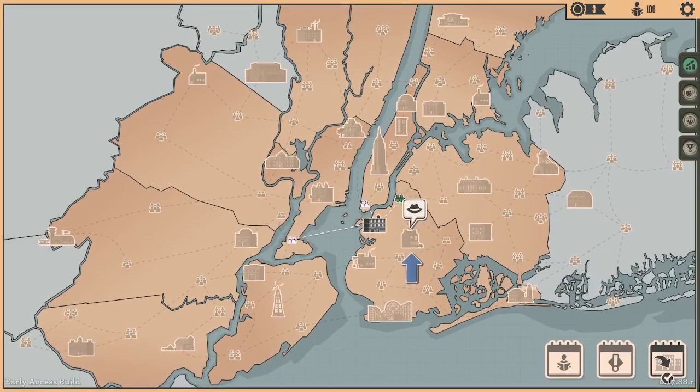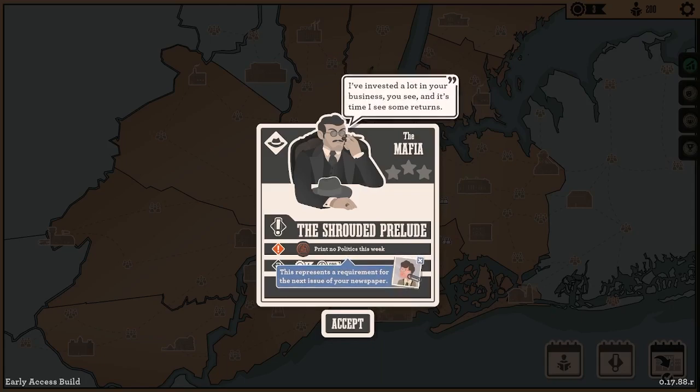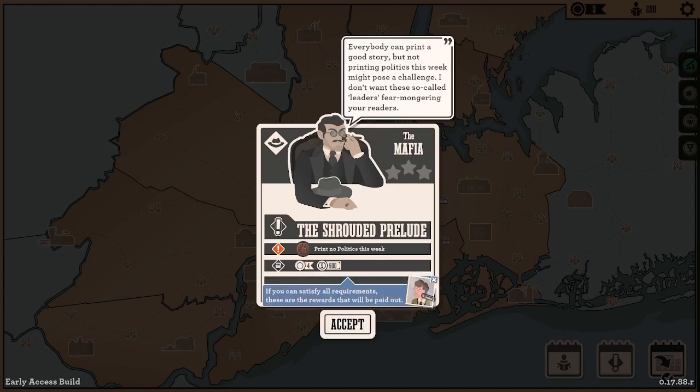So we unlocked the mafia hideout. Sounds like our uncle was in some nefarious stuff here. 'I knew your uncle very well and I'm saddened by his sudden disappearance — I wonder if you had anything to do with it. I hope nothing happened to my business associate.' The shrouded prelude — print no politics this week. This represents a requirement for the next issue of the paper. Everybody can print a good story, but printing politics this week might pose a challenge. I don't want these so-called leaders fear-mongering your readers. So no politics this week — and if we do avoid it, we get four influence and 500 smackaroos. We'll go ahead and accept that.